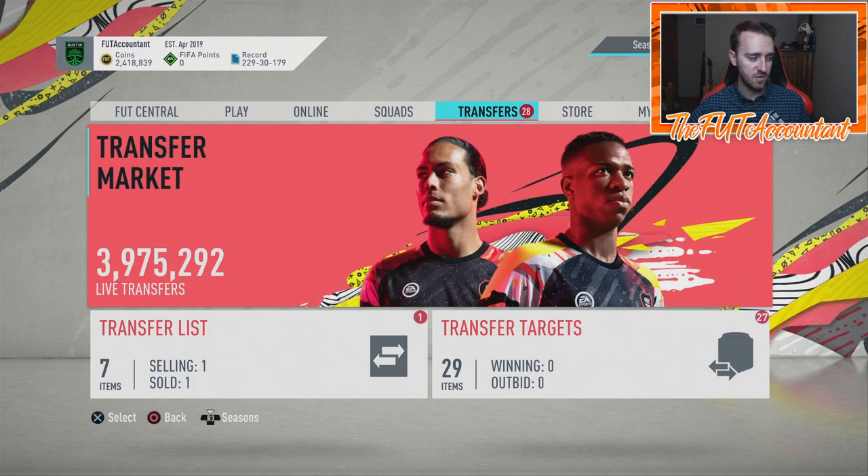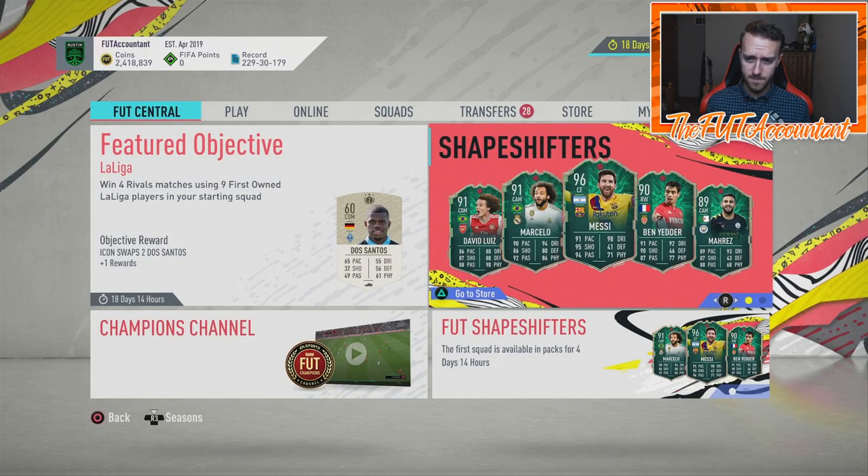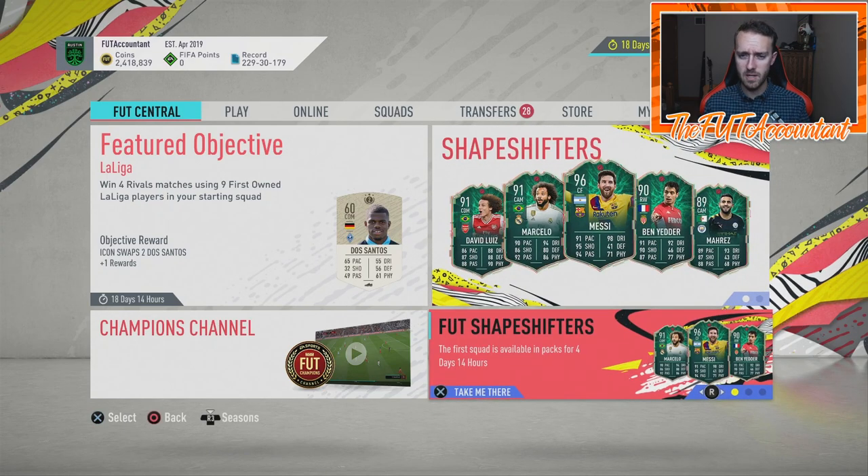For Shapeshifters this week, if you want to buy these for your team, Thursday is probably our buy time. We'll need to watch what happens Thursday and Friday because a lot of times if the second team isn't very good, the first team rises out of packs and goes up Friday night after that second team comes out.